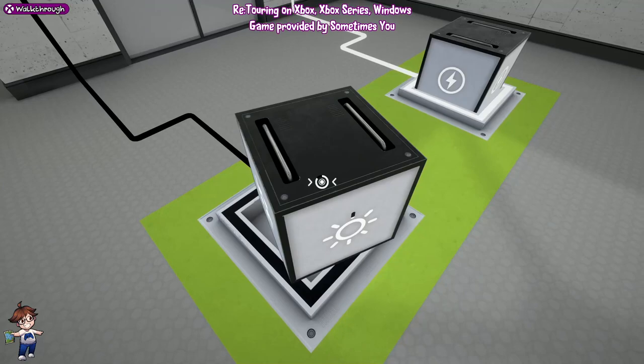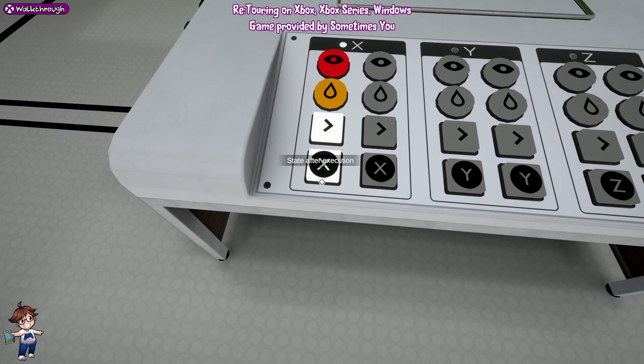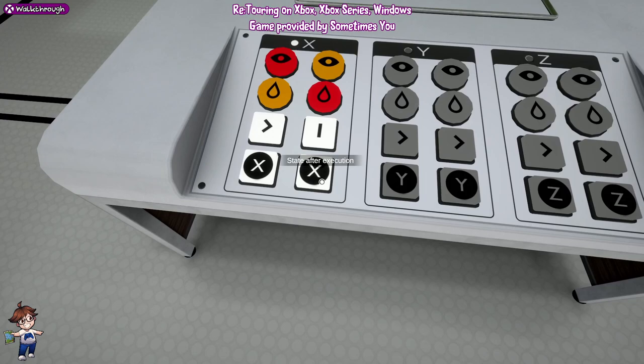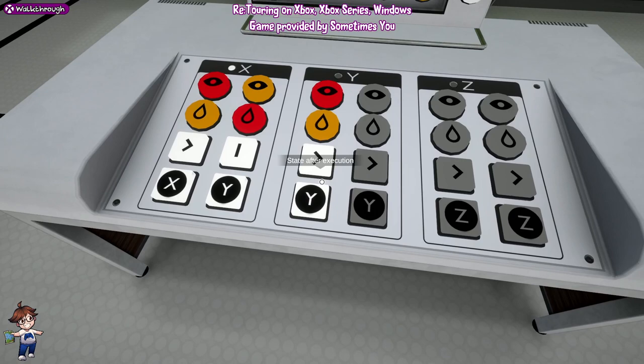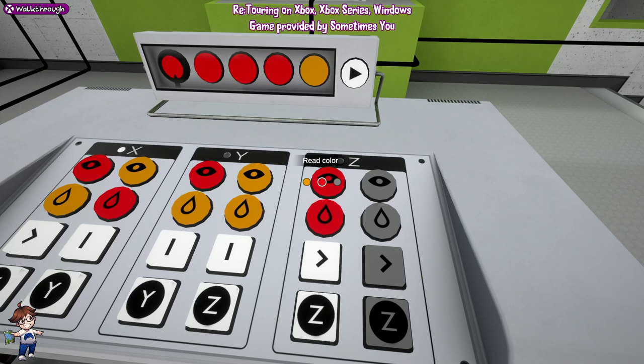The solution we need now: from the left, you want: red, orange, right, X; orange, red, pause, Y. And then for Y: red, orange, pause, Y; orange, orange, pause, Z. And then for Z: orange, blue, left, Z. What this should do is push this forward, trigger the laser, recharge the thing, bring it forward, slop it into the slot - make sure you're ready by the door and you're through.